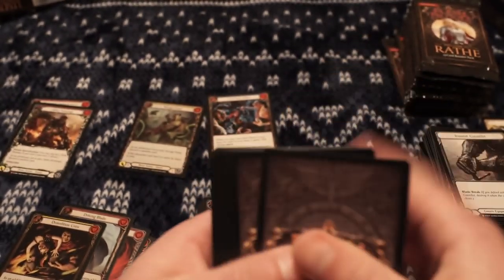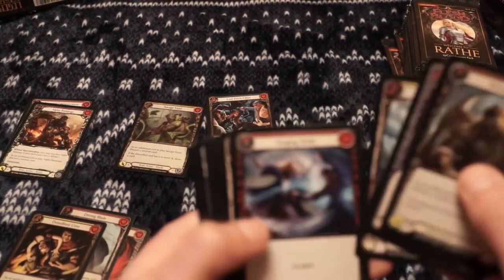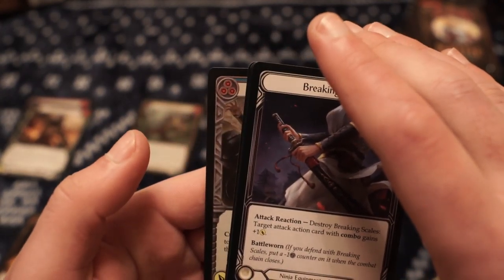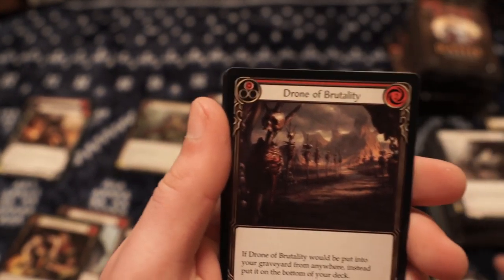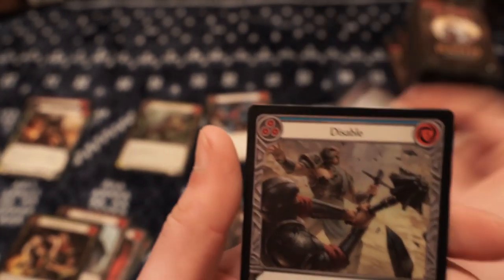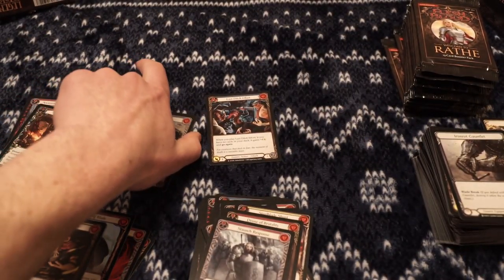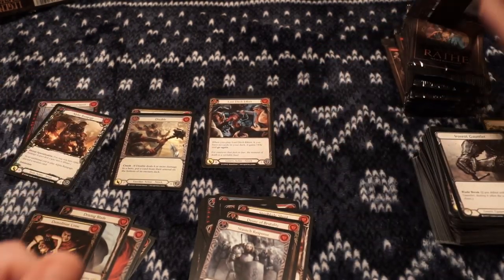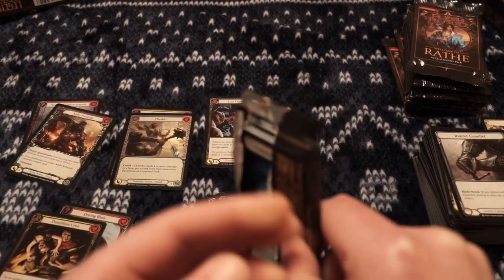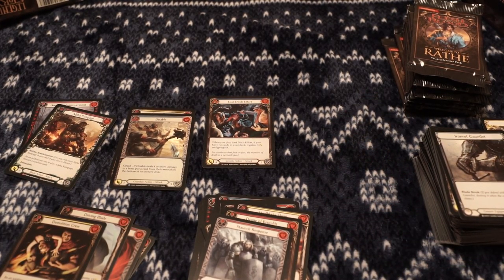So we're halfway through. Two holographic rares, one special, two Majestics. The Majestics are more rare than the specials, so I'll take that. Now we're on to the second half of the box. Hopefully the left side wasn't the good side, because this was medium, I'd say.